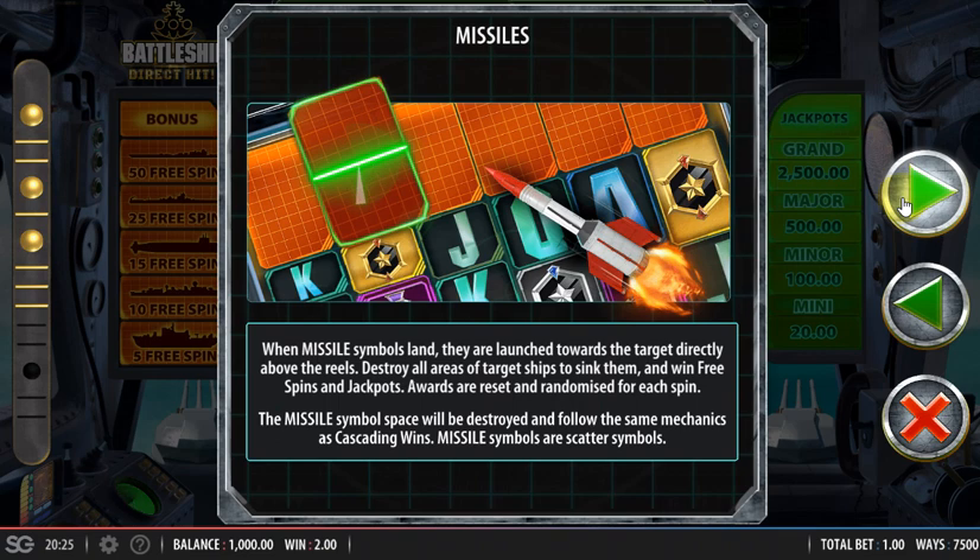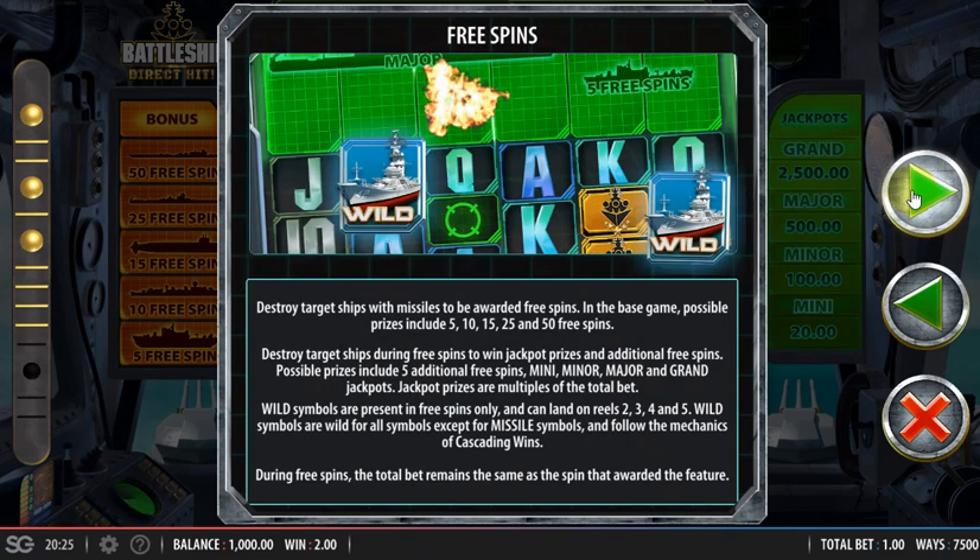And those are your missiles — you need them to destroy the ships. Your free spin ships award 5 to 10, 15, 25, or 50 free spins, and you can be triggering them in the same way, although it's less likely because a lot of the ships have jackpot amounts on them. You don't get wilds in the base game — you only get them in the free spins on Reels 2, 3, 4, and 5.